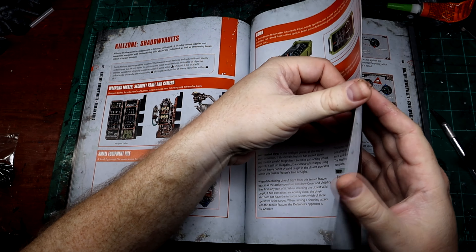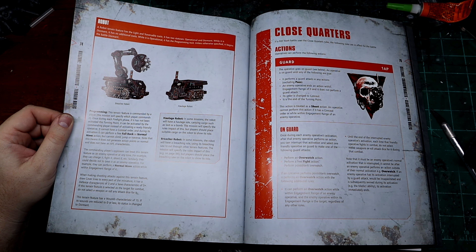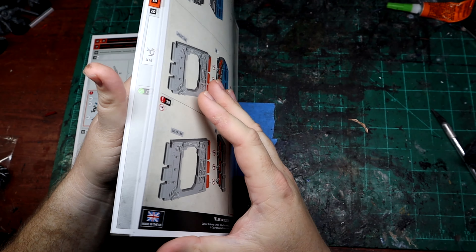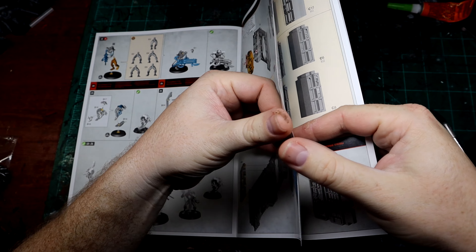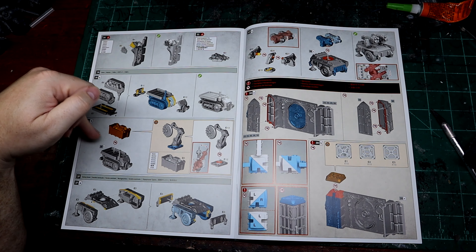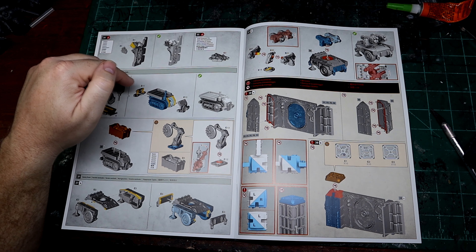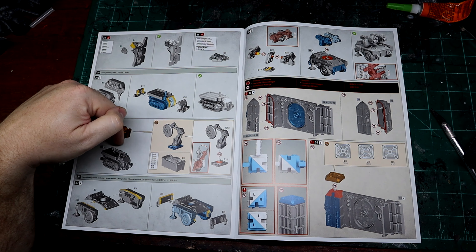The hauler comes in two configurations. To do something a little different that I haven't seen anyone do yet, I'm going to build it and show you. Looking at the instructions, the hauler can be built with just a bed — like a little truck with tracks on it — or you can put the arm on it. That's something we can solve with magnets as an alternative, so you can use either configuration depending on what you want.